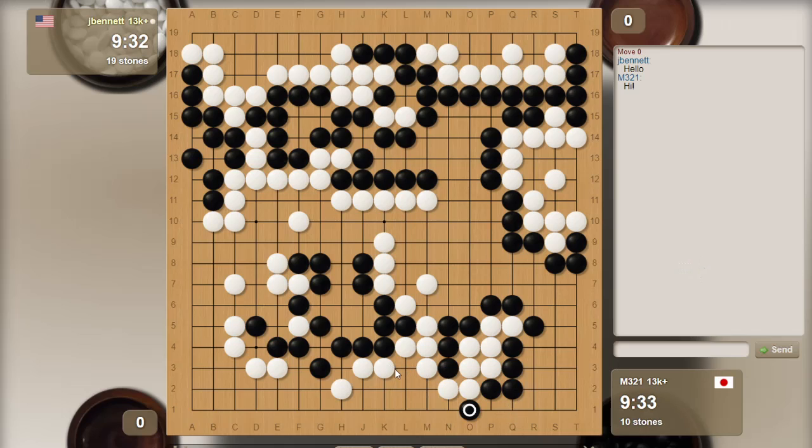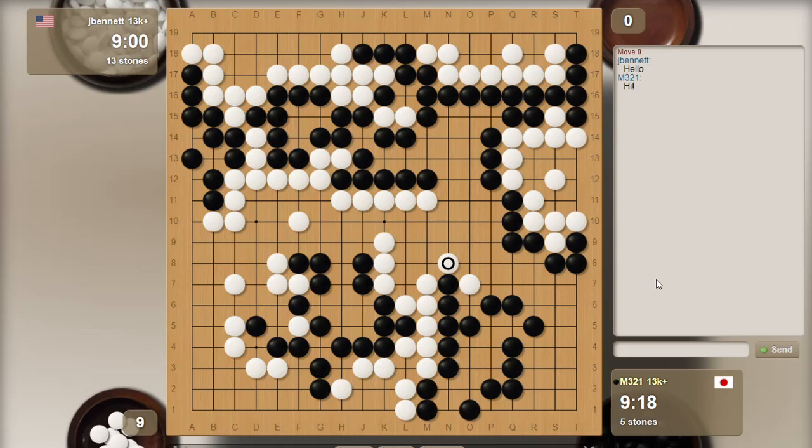I've got three liberties here but this cut might be... let's go ahead and take that. He did it - look at that. Atari here. I mean, I can take that stone, but he can atari. So that's how he does it. We'll still see what this adds up to because he gave me a lot here. I'm going to see what I can do. I'm going to connect there. That cut was annoying.